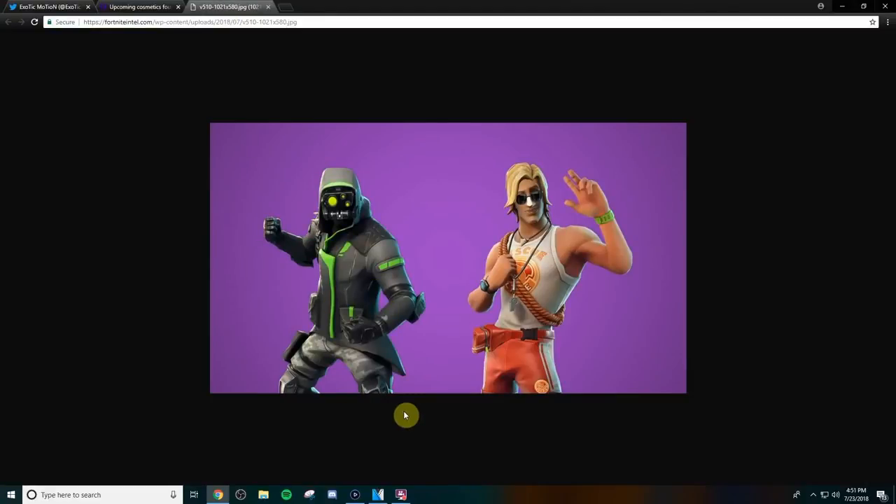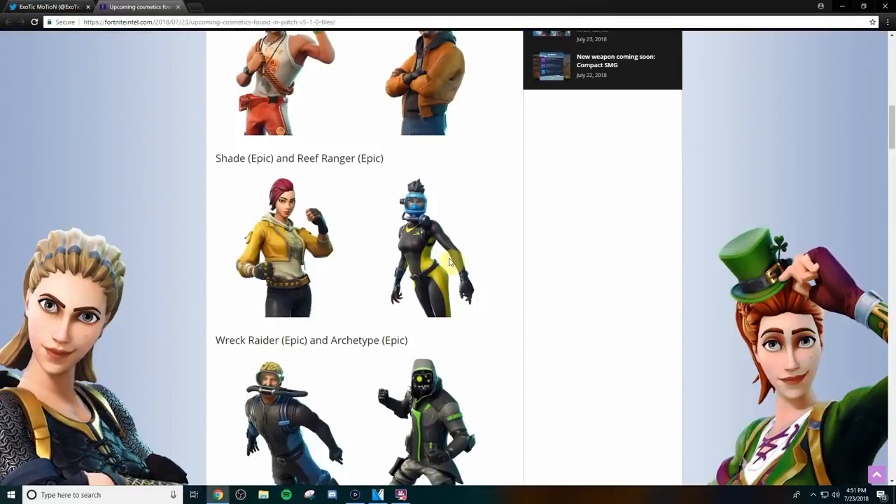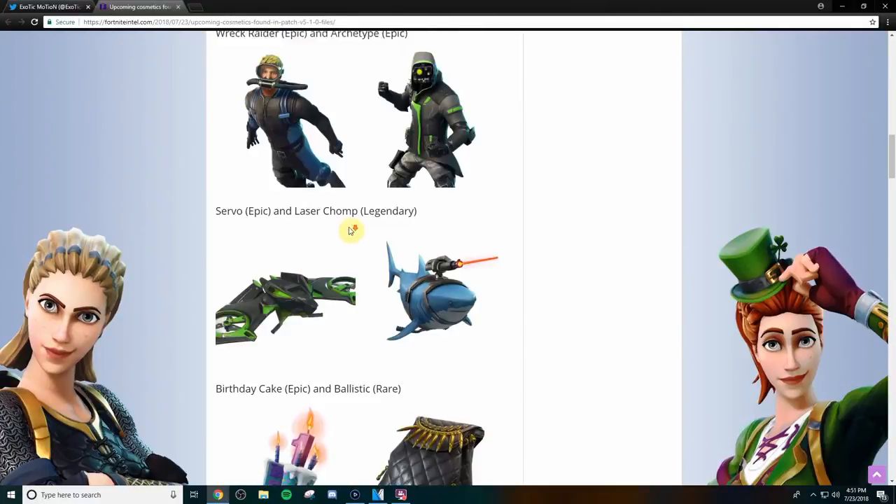The other ones are just normal people — I don't want to spend money on normal people skins. I want something crazy, something different. If they added like a Naruto or Dragon Ball Z skin to the game, you already know I'm buying it. Fortnite, if you're watching this — make a collab. Take the time to spend some money to collab with Dragon Ball Z or Naruto or anything like that, and you guys are gonna make millions of dollars.